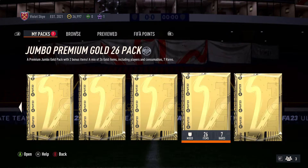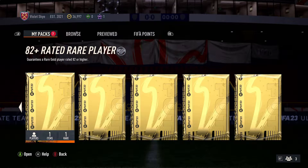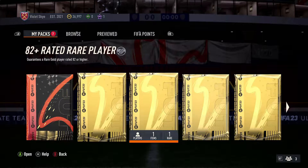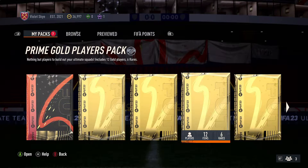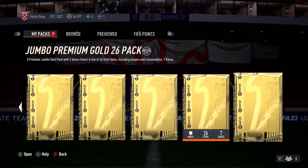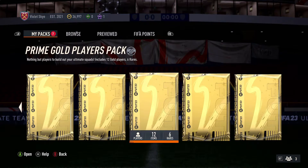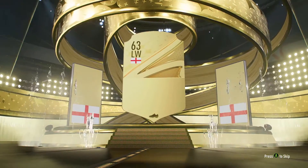I believe you've got two Jumbo Premium Gold 26 packs, two Prime Gold Players packs, two 82 pluses, and also a Rare Mega pack as well, just as a bonus. We'll start with the Jumbo 26 packs - I'm going to open both of these, then the 82s, then the Prime Gold Players packs, and then the Rare Mega. Hopefully that makes sense. Let's see what we get from Division 6 Rank 2 Rewards.